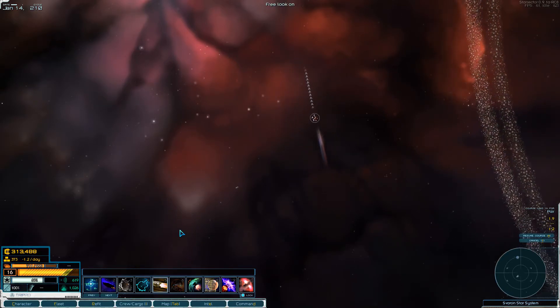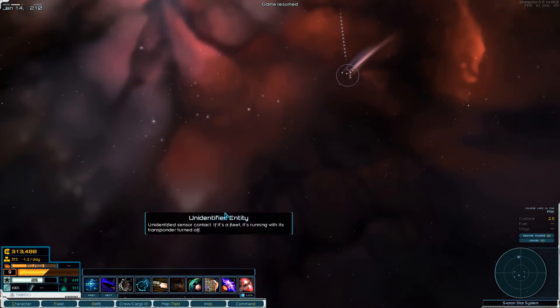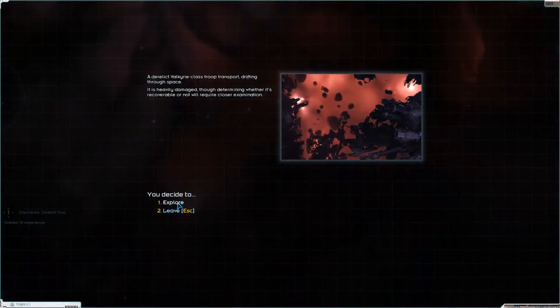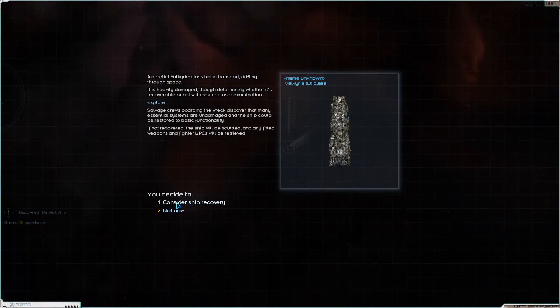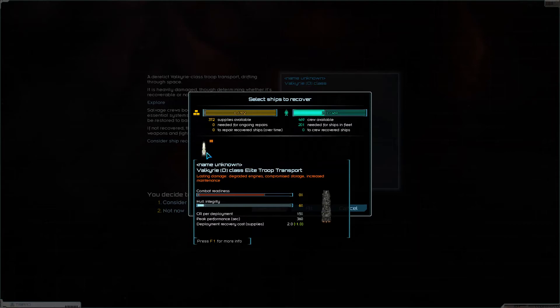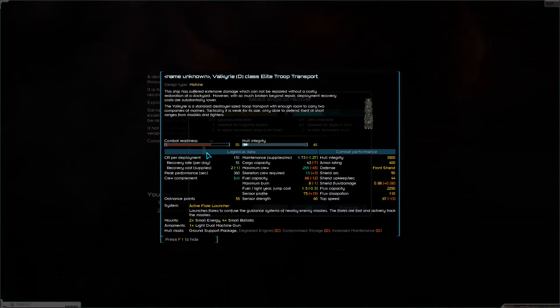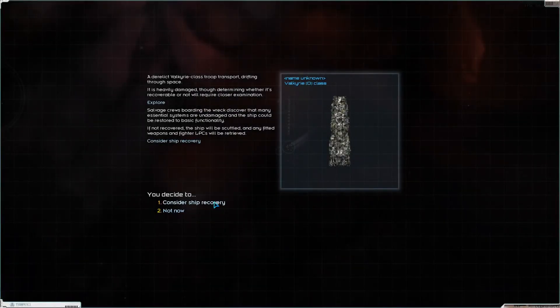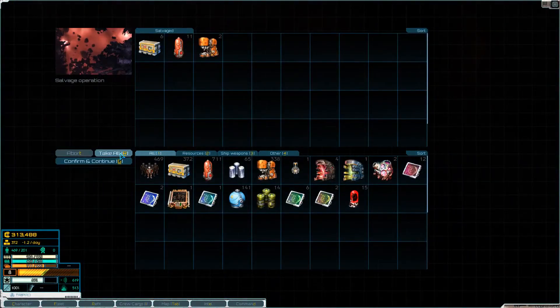There's something that blipped over here - my curiosity has gotten the better of me, I need to know what this is. Valkyrie class - it's a troop transport. How much would that cost us to pick up? I think that's worth picking up. Its cargo capacity is pretty low but it can have up to 300 people in it. We already have our colony ships so I think we're okay without that, and it's got 3D mods on it so - pretty trash.